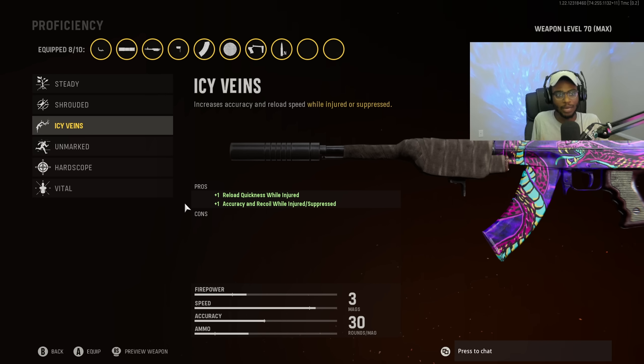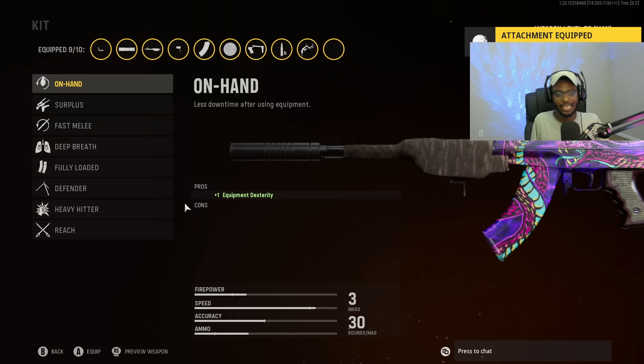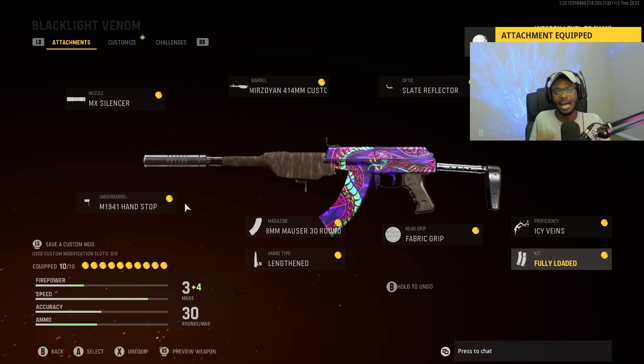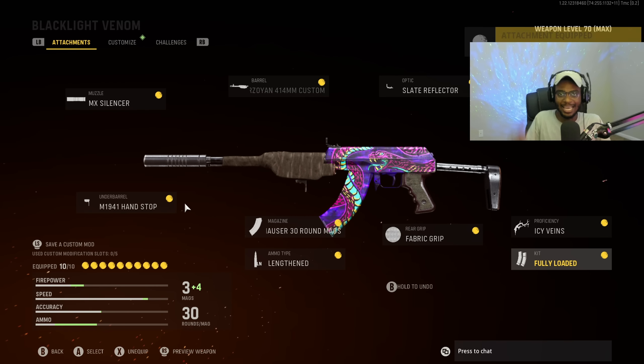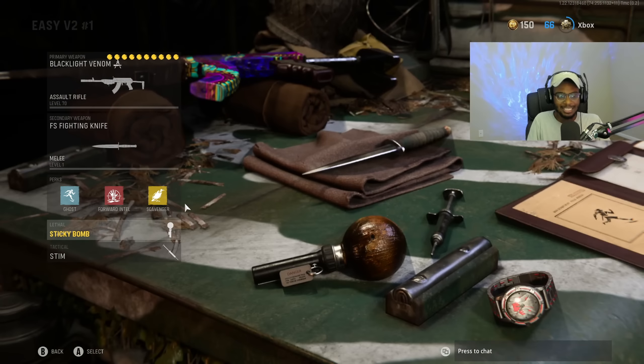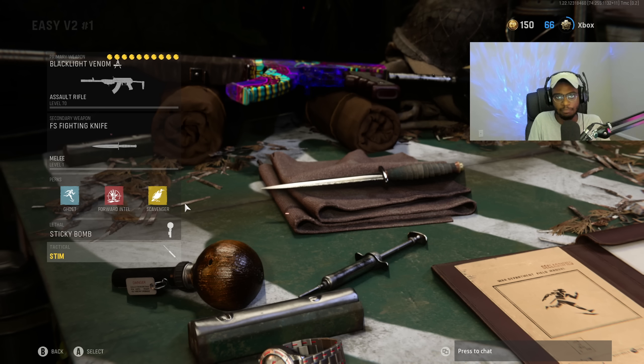It's going to be the best option under the proficiency category. And finally for the kit, we are going to run Fully Loaded so we can rock this weapon from kill one all the way to kill 25 until we get that V2 rocket. The main setup is going to be the combat knife, Ghost, Forward Intel, Scavenger, sticky bomb, as well as the stem shot.